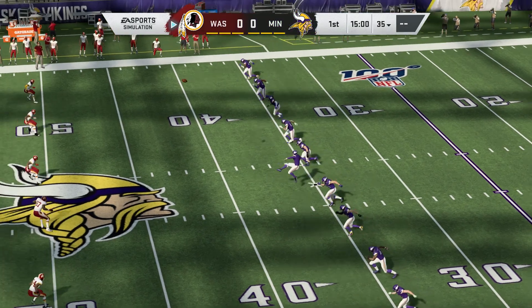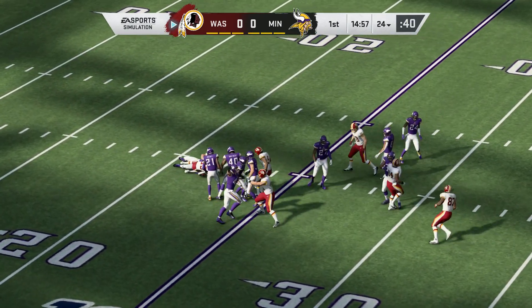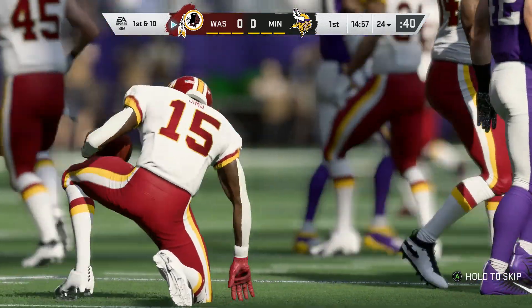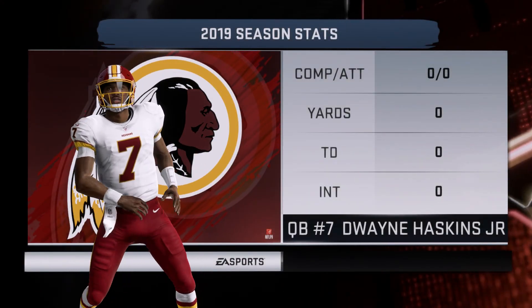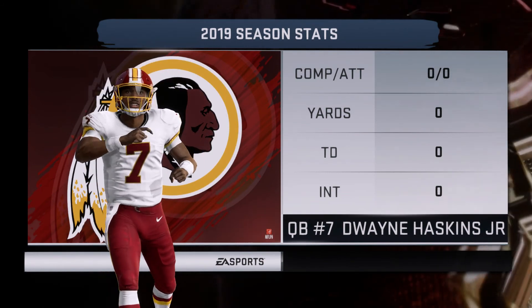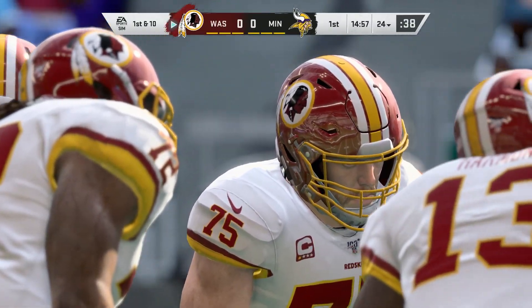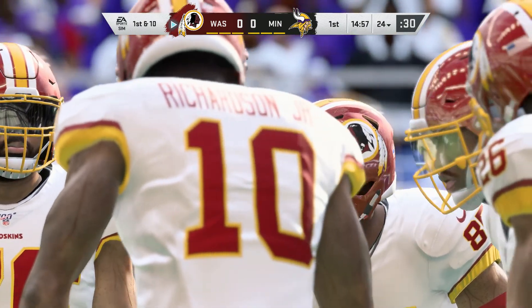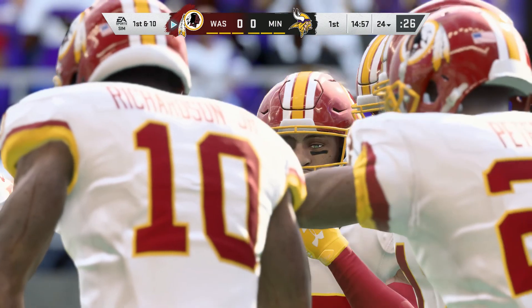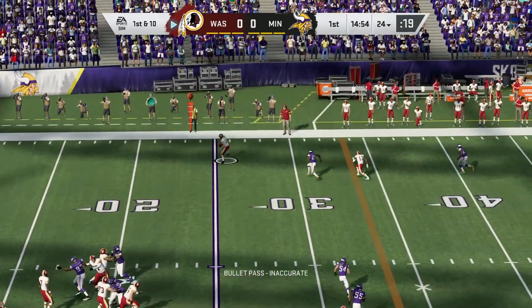Dan Bailey now to put the ball in the air, and we are underway from downtown Minneapolis. Fielded about a yard deep. A pretty good return — he'll be stopped just shy of the 25 at the 24-yard line. Out comes the Redskins' offense now onto the field. They are led out by the 15th overall selection in 2019, former Ohio State Buckeye Dwayne Haskins.